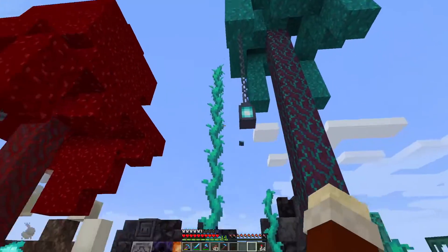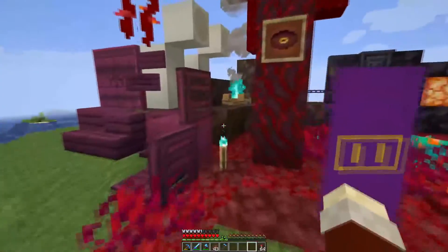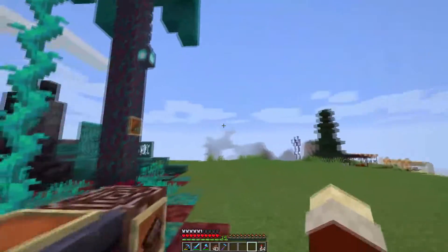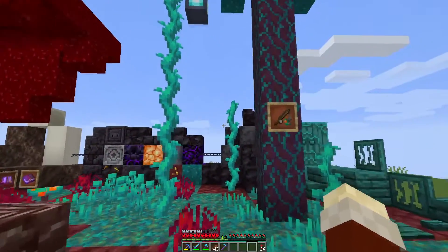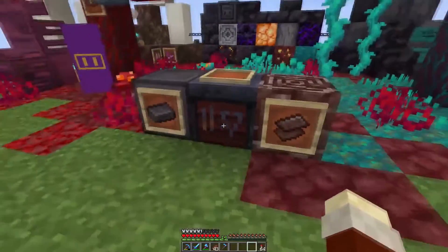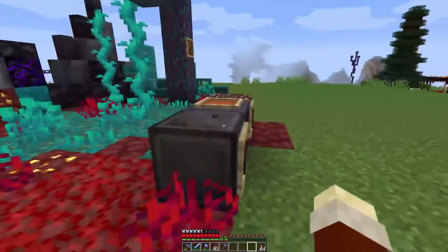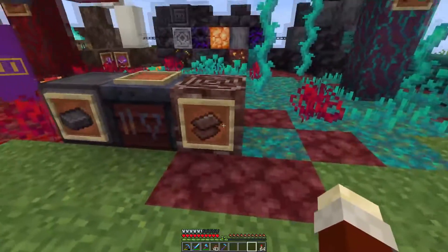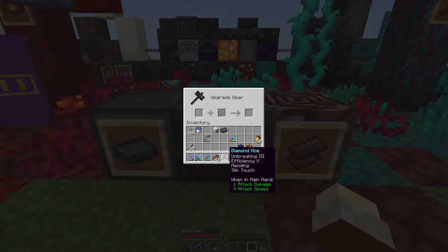We got soul lanterns and soul torches and soul campfires, we got soul soil. I feel like I am forgetting something — I said chains, right? We've got ancient debris, we have netherite ingots and blocks as well as scrap.